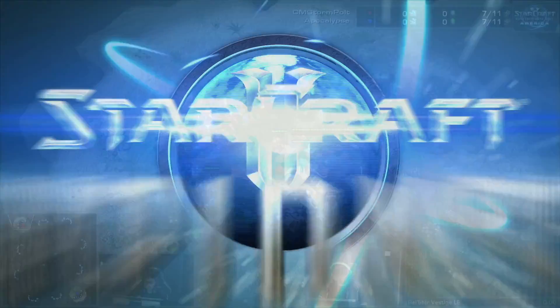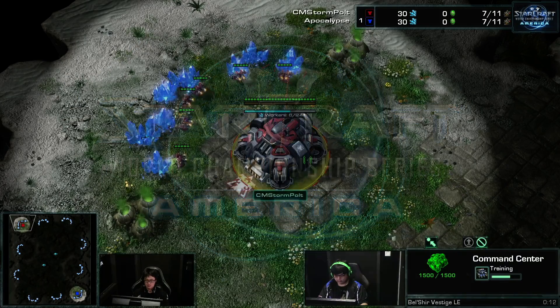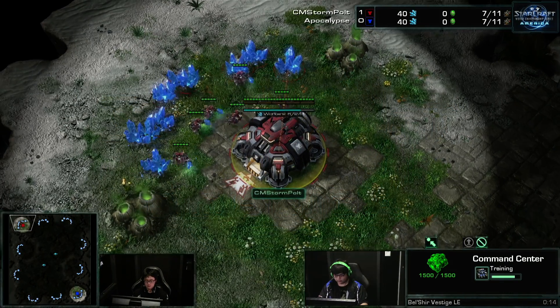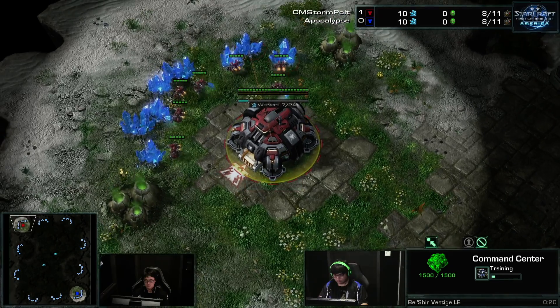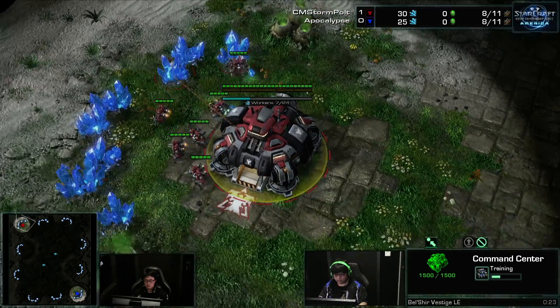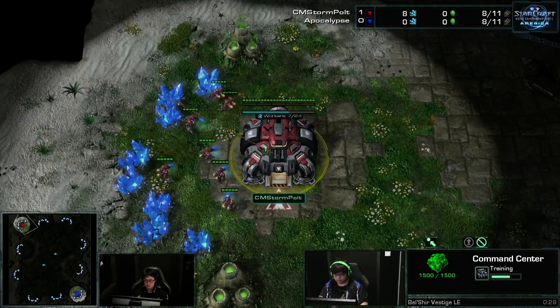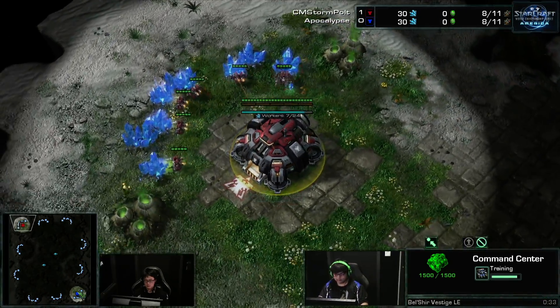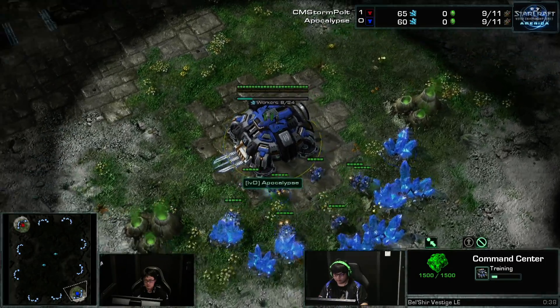Pulp vs. Apocalypse with Pulp up 1-0. Spawning in the top left-hand position — you know him, you love him — it's CM Storms Pulp. And spawning over to the bottom right-hand position, the Blue Terran, it is IVD Apocalypse.